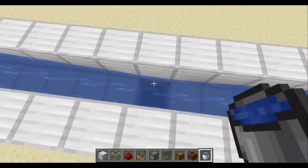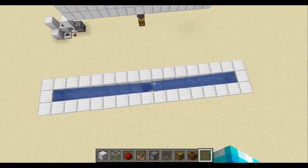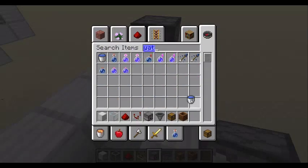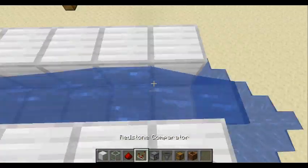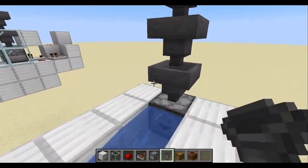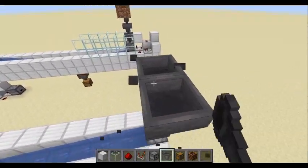So yeah, just do the same thing on this side. You can use only one hopper if you want to — I'm just going to put it equal to the other side to make it easier on myself. Next thing you want to do is grab that stuff, and the way you do this is you want to get your rails. You want to get your rails and also grab your hopper minecarts because that's going to be very important.